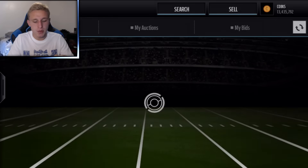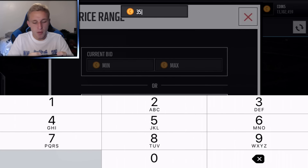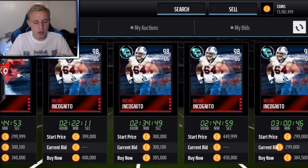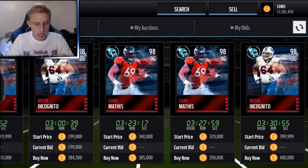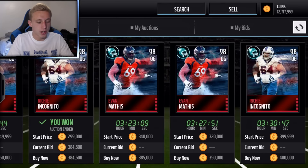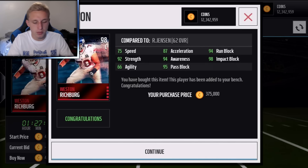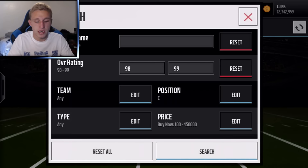O-guards are going to be a little more expensive. We can get 98 overall Mathis for 333k. Looking at other options, Richie Incognito is going to be the next cheapest, and there's one for 384,500 — we're going to take it. A 98 overall guard for 350k is unheard of in Madden. Then we're going with Wesley Richburg at center — his stats are incredible. These guys used to be like 900k easily, now they're 350k, so the positional hero sets definitely helped us out.